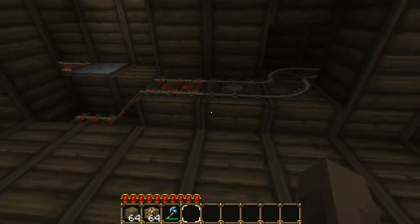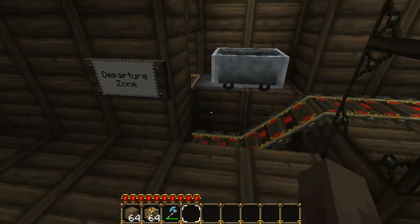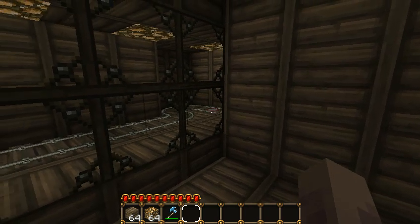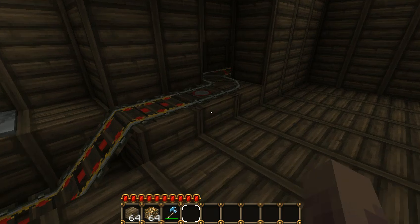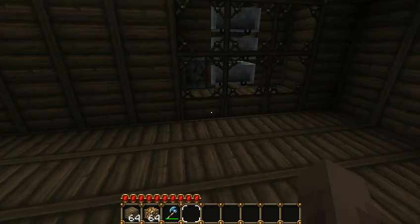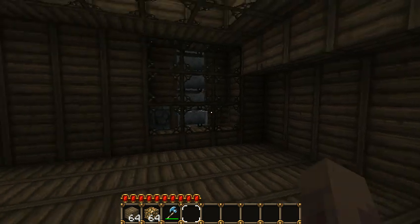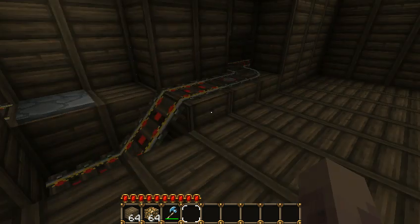This wiring was pretty hard, but over here was easy — all I did was wire this to that piston. But over here you have to use a detector rail over there, and this detector rail also goes to this piston. So when the mine cart's going back, it spits out one, the stack lowers, and there's room for one more. I'll show you the wiring over here.